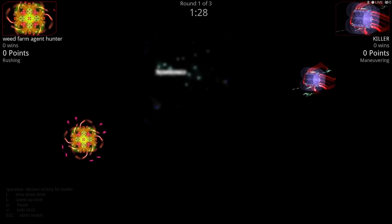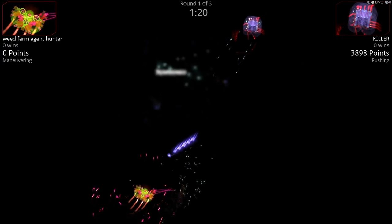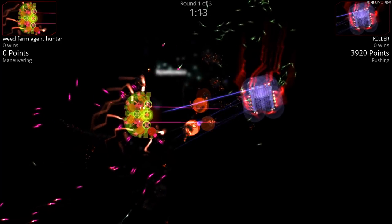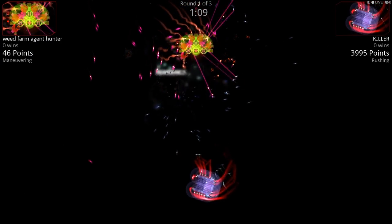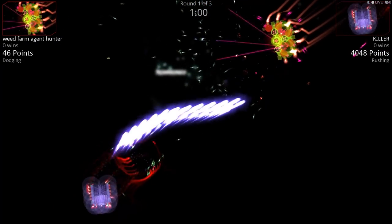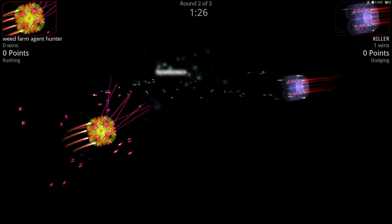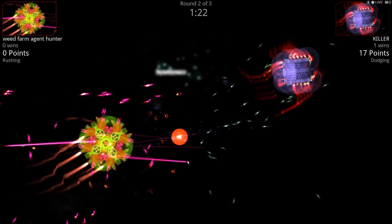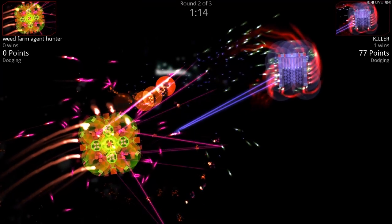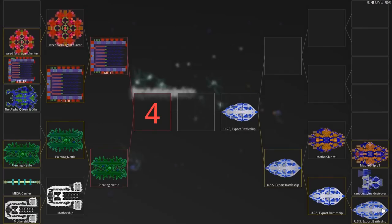Now we have the Weed Farm Agent Hunter by Bananas fighting against Killer. We saw Killer destroy the insectoid Alpha Queen Mother, and it looks like he's gonna do the same to Weed Farm Agent Hunter. Nice colors — I love that red, neon green, purpley. Well done! Killer takes the shot and just wastes him. Beautiful. Those fighters keep the enemy occupied. The Weed Farm Hunter has slow missiles — those missiles are just way too slow. Beautiful shot. Those guns are impressive, Killer — or Ethan rather.